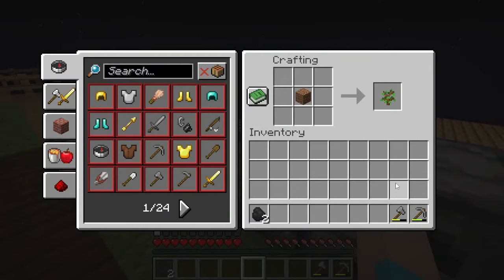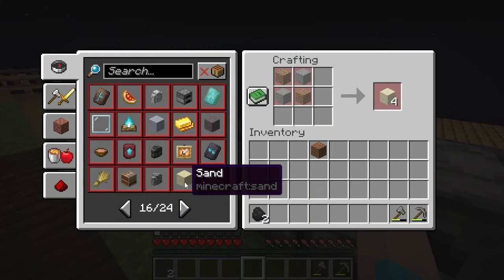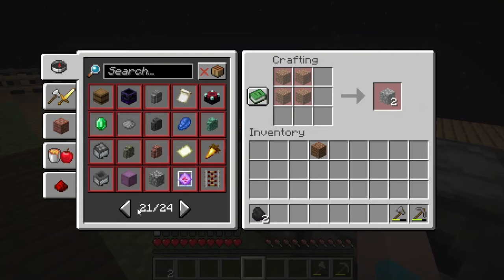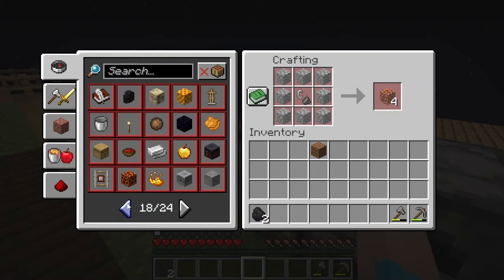Before we start mining the night away, let's take a peek in our crafting book. Oh you can craft dirt into saplings - that's interesting! Sand you can make by crafting dirt and stone together - that's good to know.